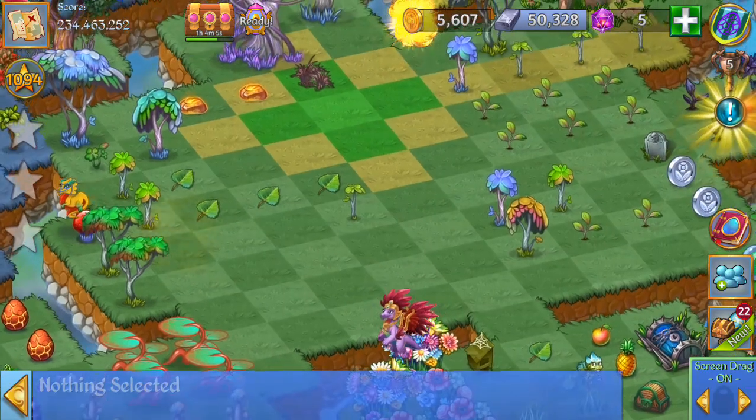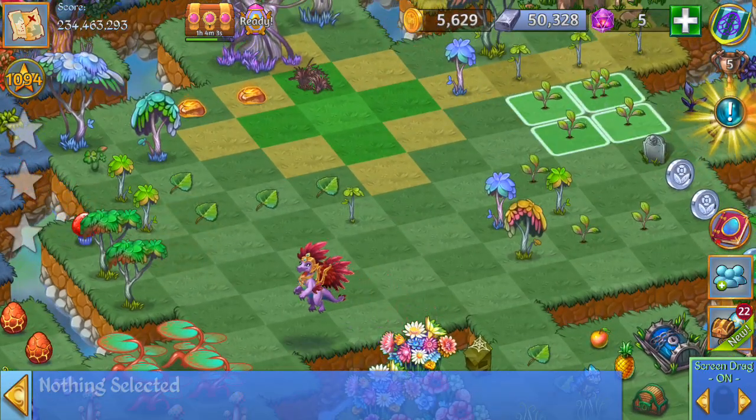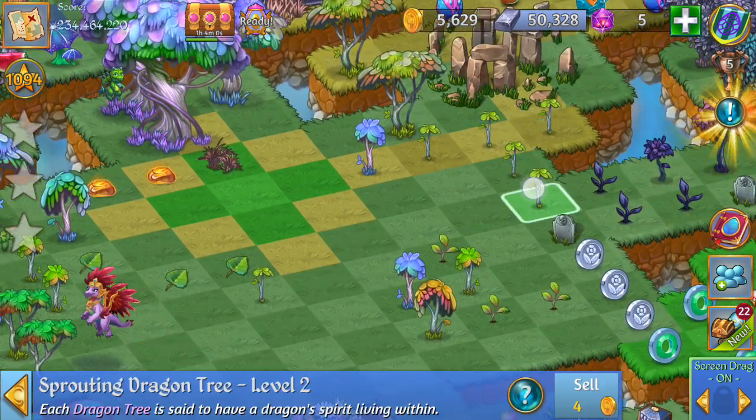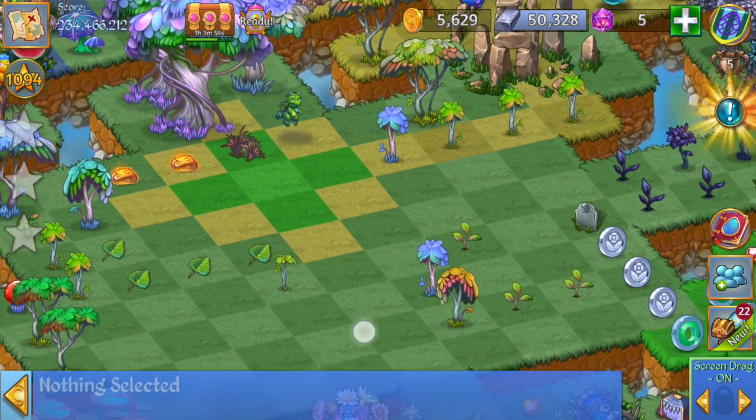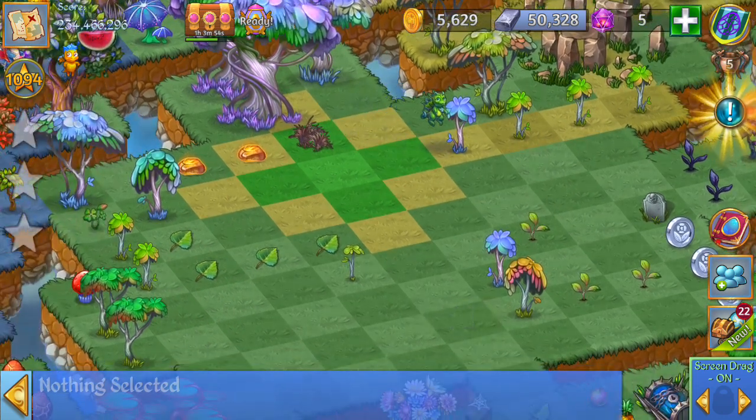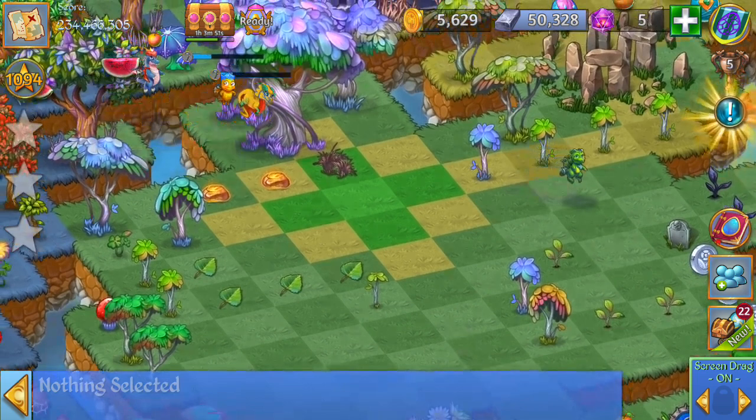We can trash that dimensional jar. Let's see, we're going to merge those next. Here we can merge these level 2 sprouting dragon trees but we need the level 3 minimum. Let's go ahead and harvest some more dragon tree leaves here.